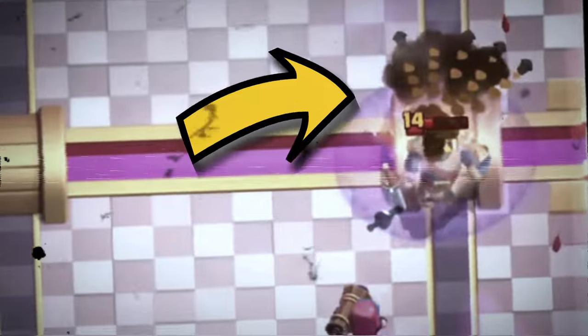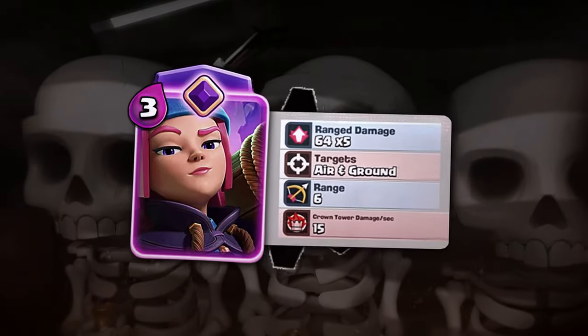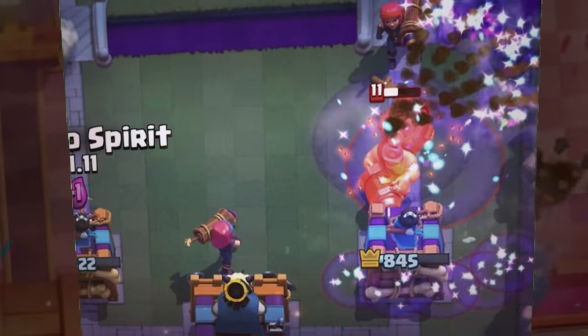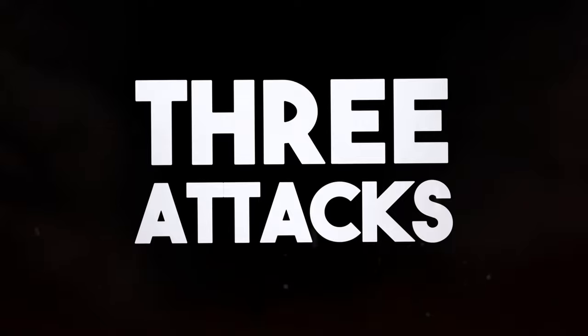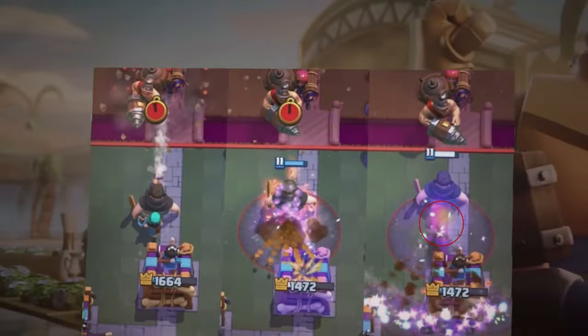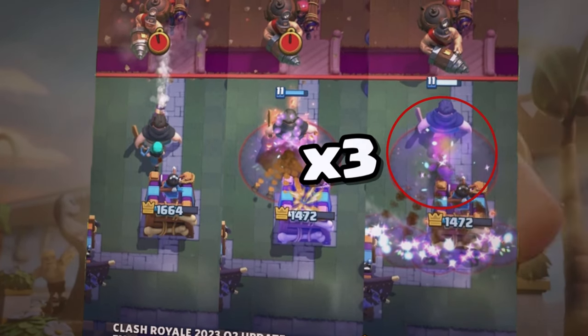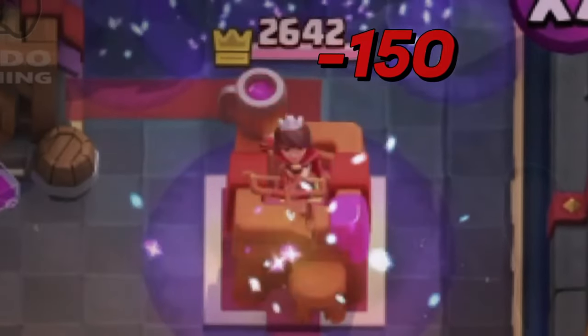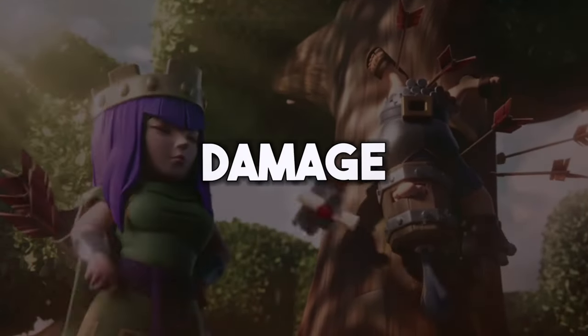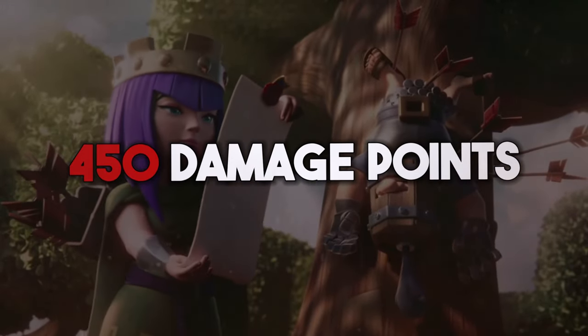The ranged damage is caused when the artillery shell breaks into the 5 shrapnel projectiles. Each shrapnel does 64 damage points, and the ranged damage value is calculated when all 5 shrapnels first hit the locked target. Since there were 3 attacks, the total ranged damage done was 960 damage points. Then there was a big spark area for each of the 3 ranged attacks, and these areas did 150 damage points each over the 2.5 second durations. So for 3 big spark areas, the total explosive spark damage done was 450 damage points.